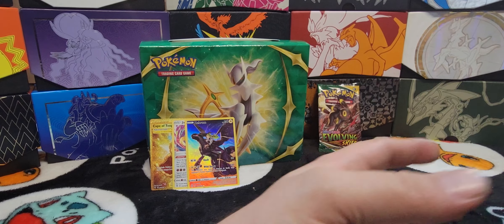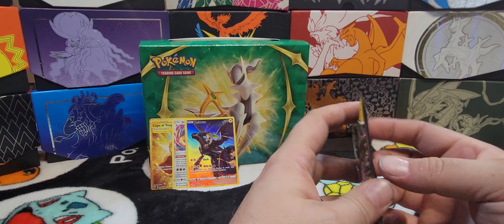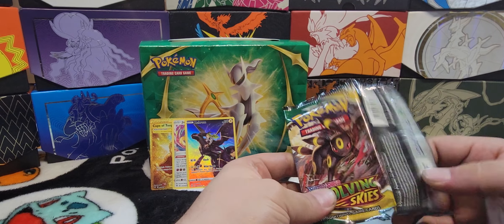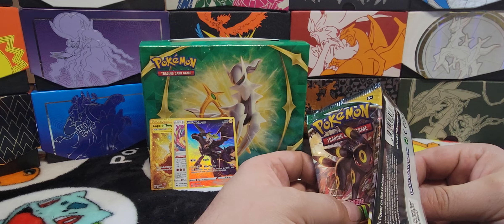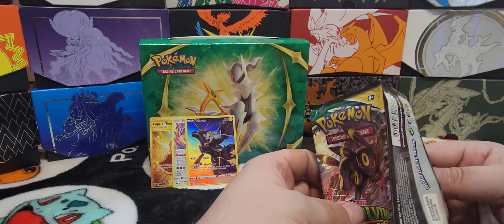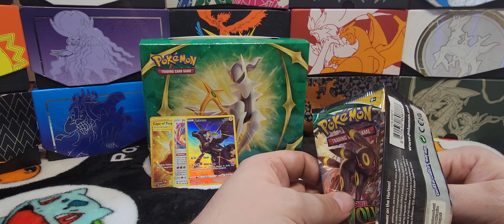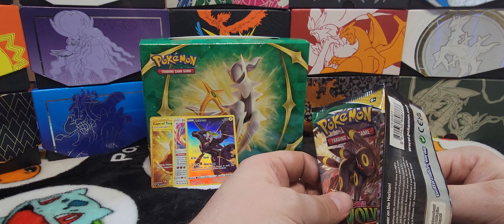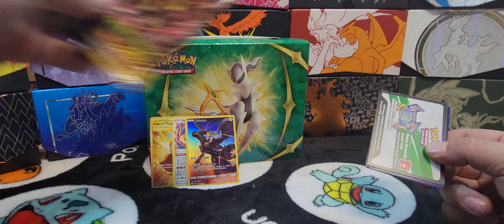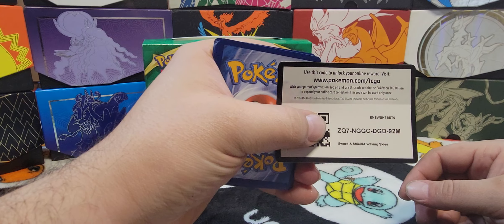Alright guys, we're going into our last pack here. Just want to go over — make sure you guys hit that like button, comment down below anything you want to talk about. Also make sure you guys hit that subscribe button, share it to your friends, tell your friends. We're looking for more subscribers — help us out with our channel, just hit that subscribe button please. Alright, here we go — code card, Evolving Skies.